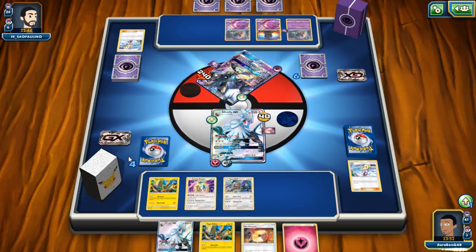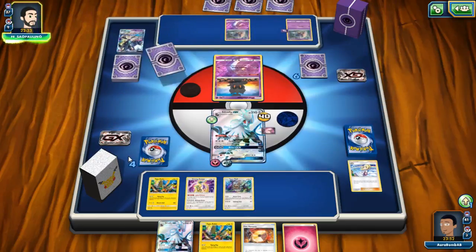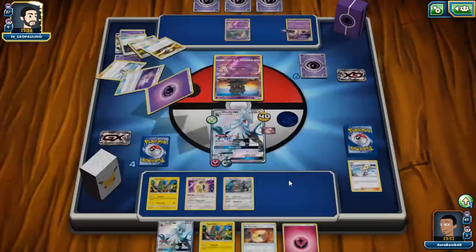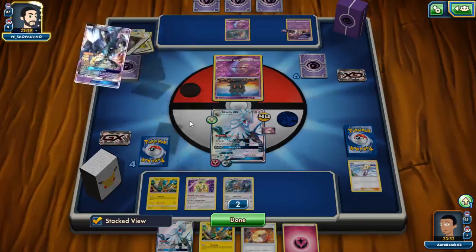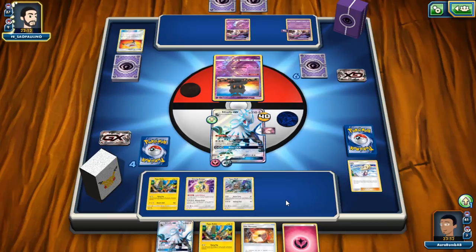We only have one Psychic Memory so the other memories are kind of whack, but there's no one I really want to attach them to — I usually want Counter Gain or Choice Band. Counter Gain won't be useful if we keep taking knockouts. He has a Stretcher though, so he can recycle. He's grabbing Malamar instead. He can't manually attach to retreat this thing, so he's just letting me get knocked out and take another two prizes.